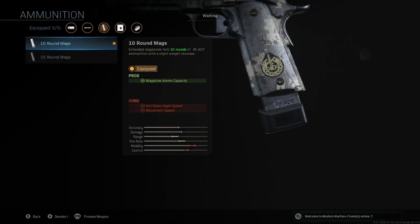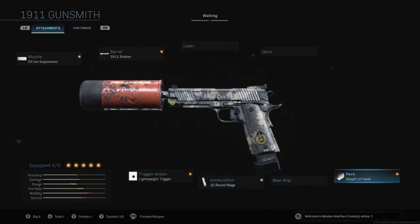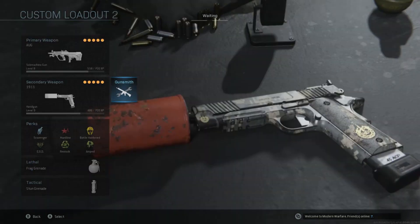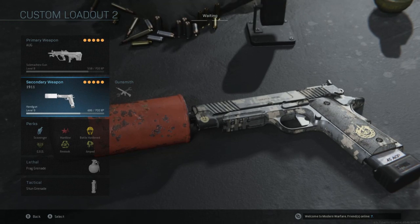And then I put on a 10 round mag, which is just good for magazine size. And then for the perk I just put on Sleight of Hand so I can get in the reloads. This is the class setup I'm going to be using — just the 1911 — and I'm going to be seeing how it performs and showing you guys some gameplay.